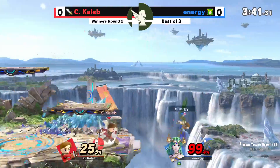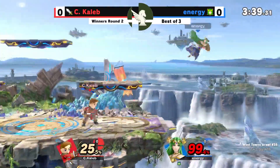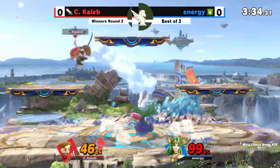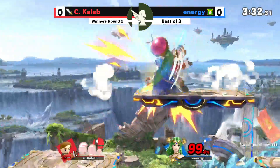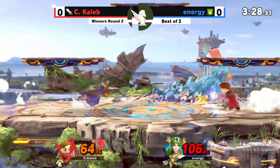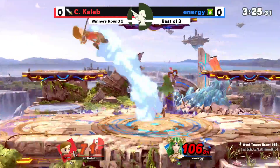Energy has been practicing the platform cancel tech, but C. Caleb — oh, an opportunity! Good catch on the tech with the nair, but no follow-up. Damage is damage, though. Energy's bringing it back to make it a much closer match. The down throw.